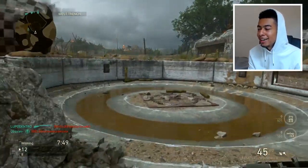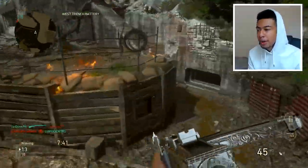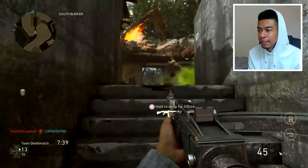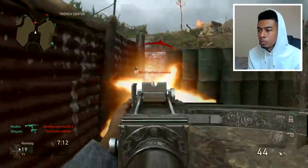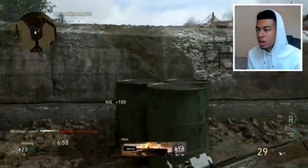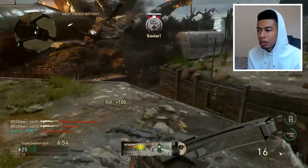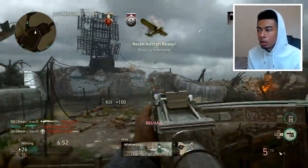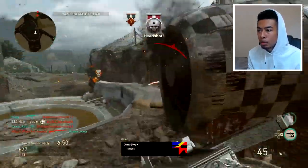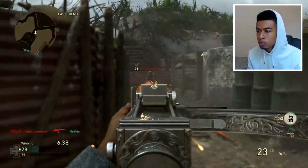We're on a mad small map right now, probably one of the smallest. Shipment obviously is good for LMGs even though it's tiny, but this is Trenches — I wouldn't say this is LMG-friendly. Yo, where did that guy come from? Get off of me! I'm actually not too sure where I'm spawning, to be real with you. They're all spotted — get a UAV in. Wait, are they behind me now?